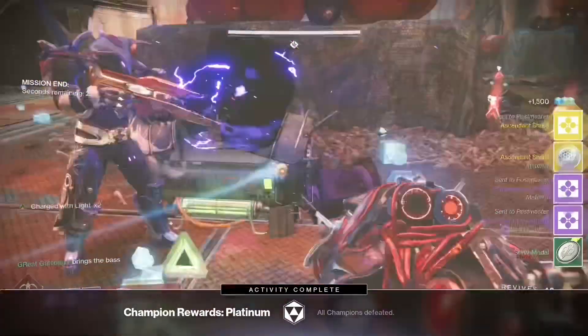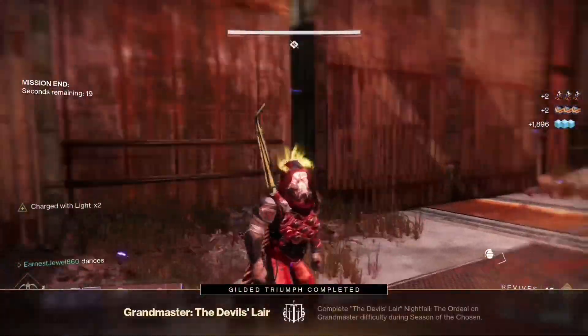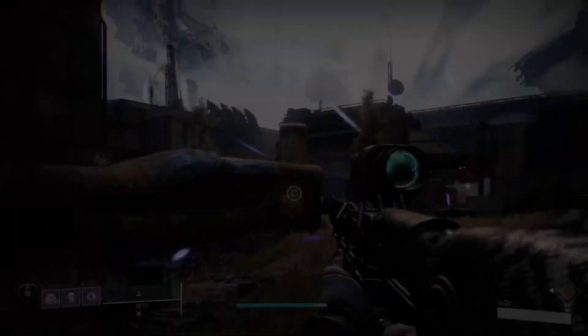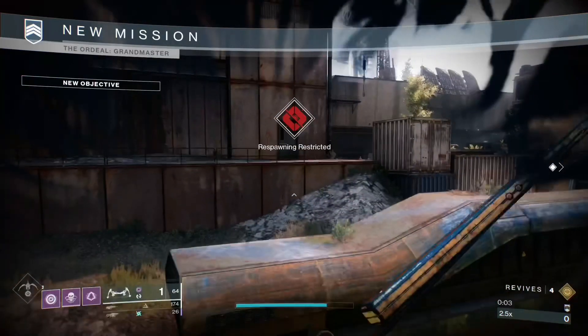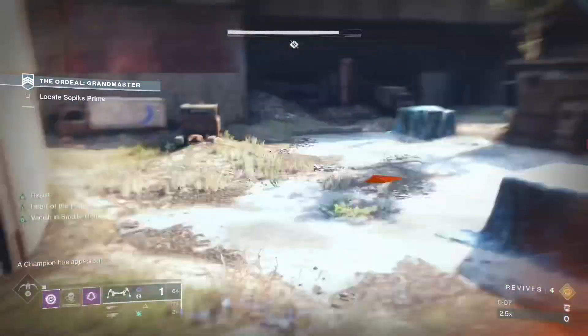This week's nightfall is the Devil's Lair strike and there will be anti-barrier and overload champions. There will also be arc and solar shields, as well as void Servitor shields in the boss room, so make sure you have the mods and the weapons to deal with this.